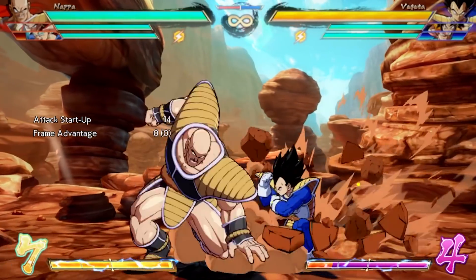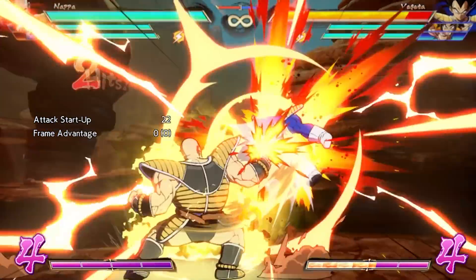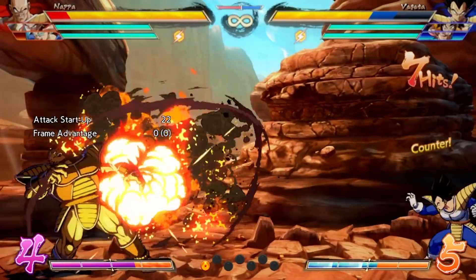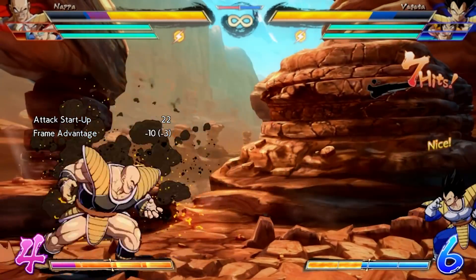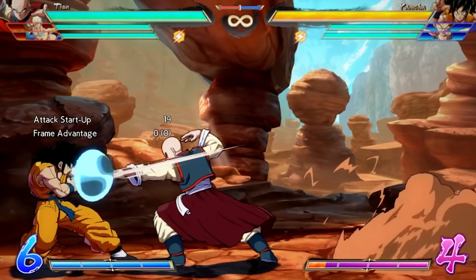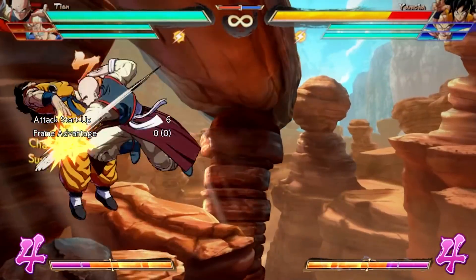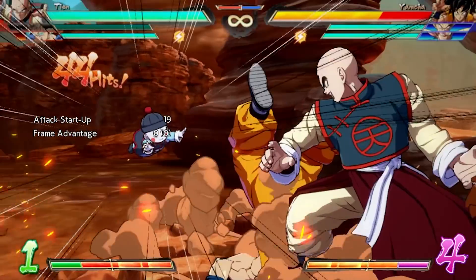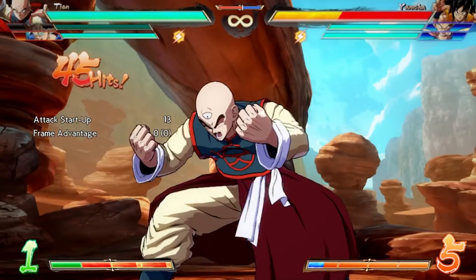Nappa's guard point reversal is one of my favorite moves in the game. However, it loses to a strange caveat — projectiles will knock him loose of the animation. If he were to receive buffs in the future, I'd like to see this removed. Additionally, Tien comes equipped with a fantastic medium slide with guard point properties that nearly made this list. On top of his exceptional damage output, this special move allows him to catch mashers and continue his pressure safely.